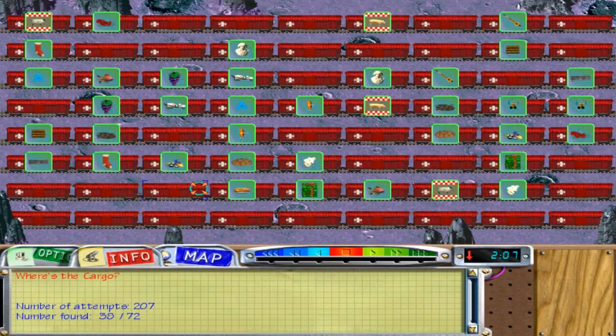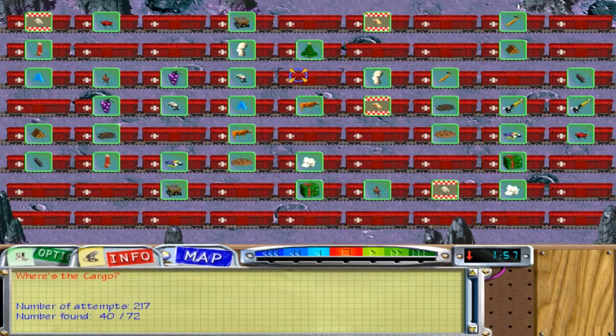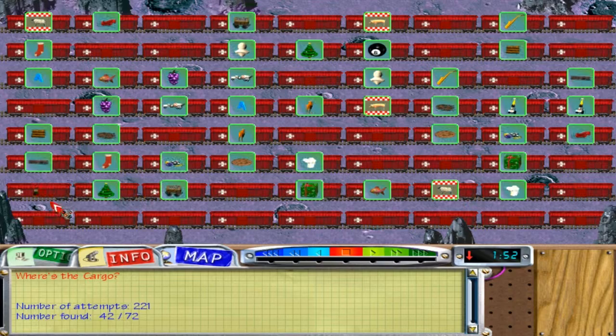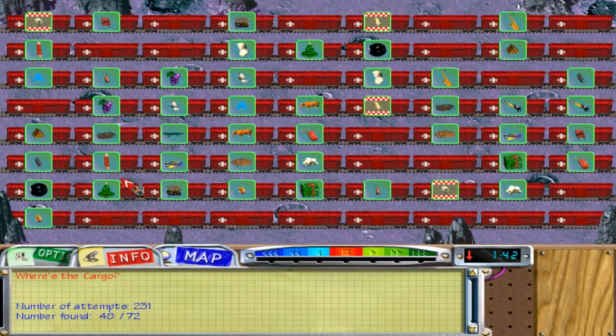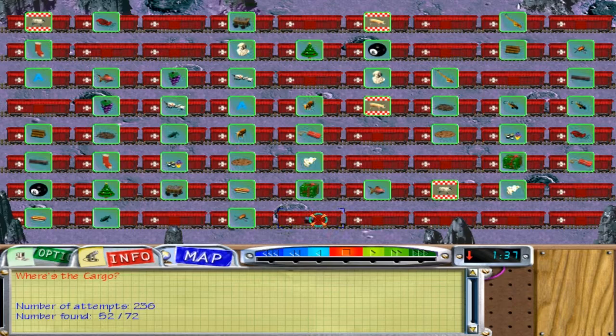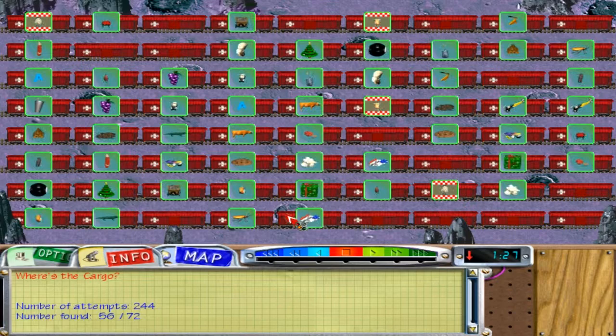Christmas present was there. Hot dog. Coal. Those two. Christmas tree. There it is. Eight ball. Right there. Hot dog was there. Dynamite — hold on. Dynamite's there. That thing's there. I don't know if I've seen these before. There we go. That one was here. Ice block. Somewhere. That was luck. That thing was there. Where's the ice? There it is.